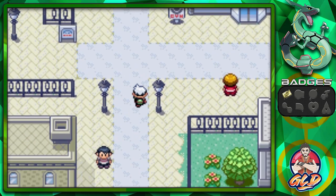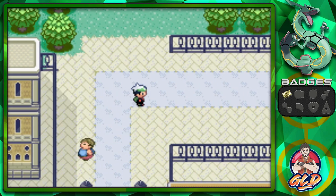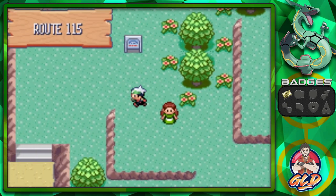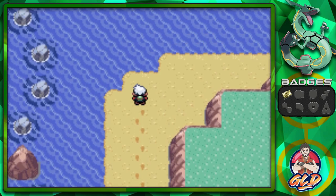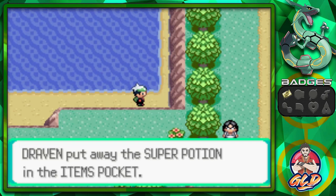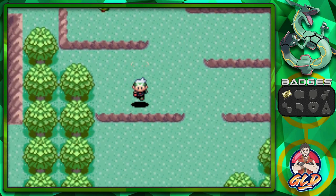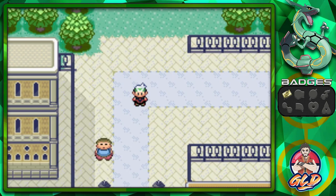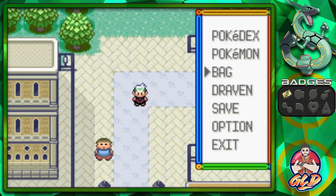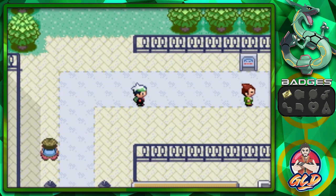You guys remember that guy who was about to be ambushed by Team Aqua? They took his goods, and that can't be good. Before we do anything, let's head straight to Route 115 — there's a little something you probably should have grabbed before the gym battle, and that is a Super Potion. Let me check on repels... yeah I only have one repel, so I'll grab three more before we head in.